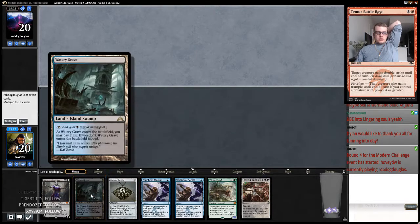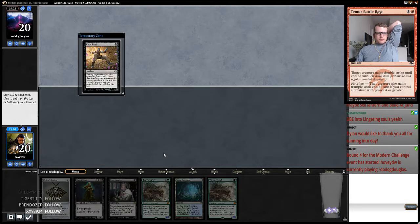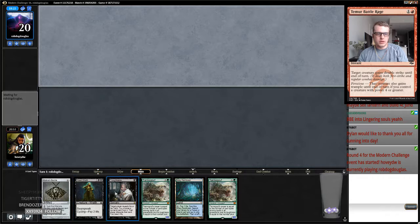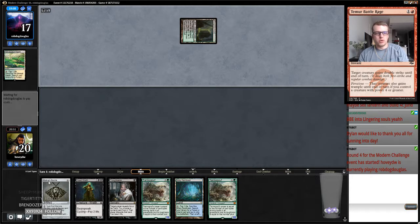Stubborn Denial is sweet because it hits both Company and Chord. They're probably going to board in some Paths. I need to ship this hand — if this was a green source I'd think about it. We have one, two — next draw step is three looks at land. This is like potentially very good. I think I'm going to keep this on top. We've got three looks at a land or a Traverse, we have plenty of redraws — six redraws — so we have 27 either actual lands, redraws, or Traverses. The Fatal Push hitting here on a Bird is pretty important.